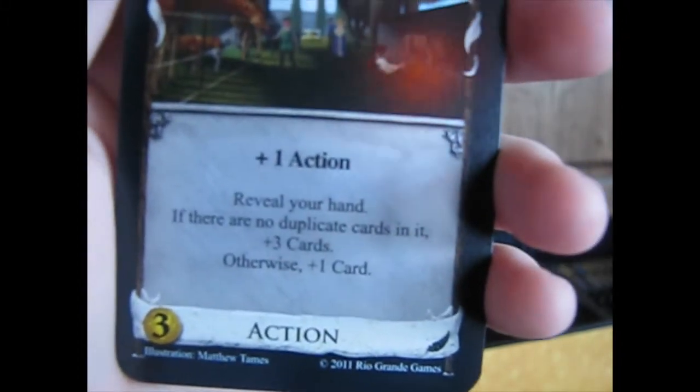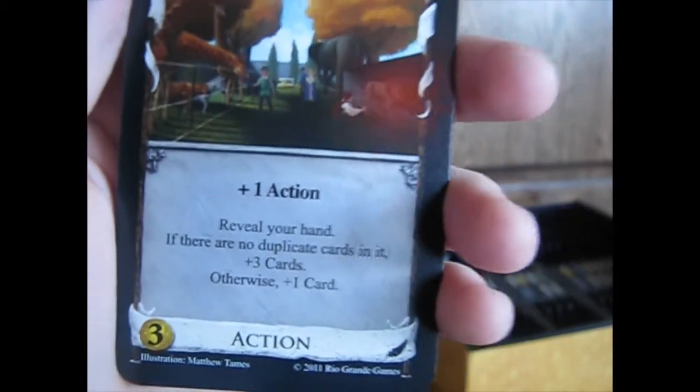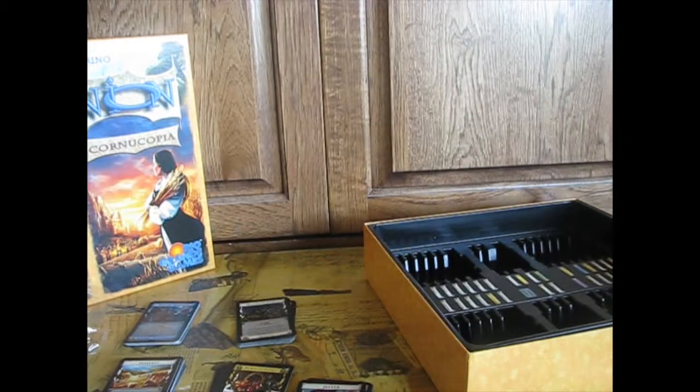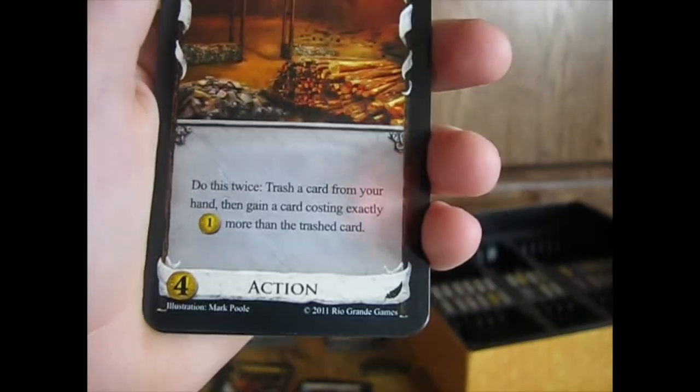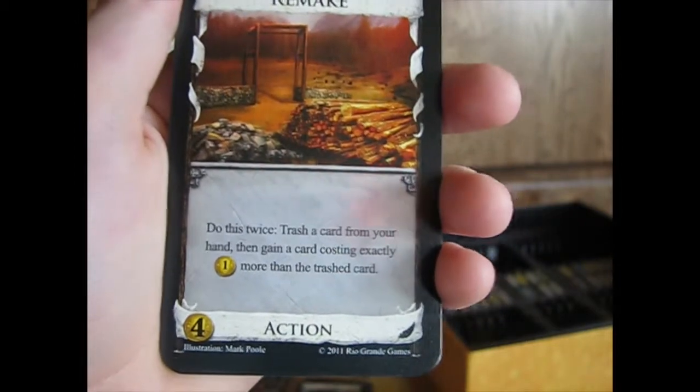Okay, this is Menagerie — plus one action, reveal your hand. If there are no duplicate cards in it, plus three cards, otherwise plus one card. It's not that great if the condition doesn't work out.